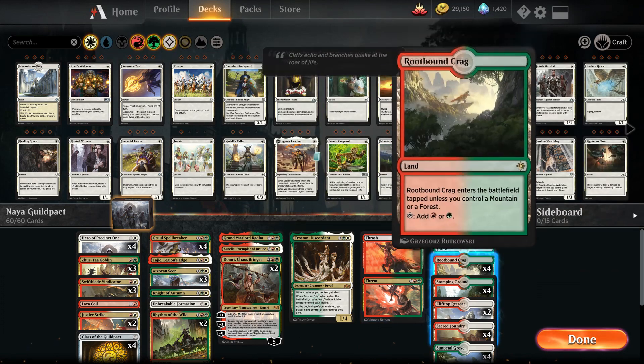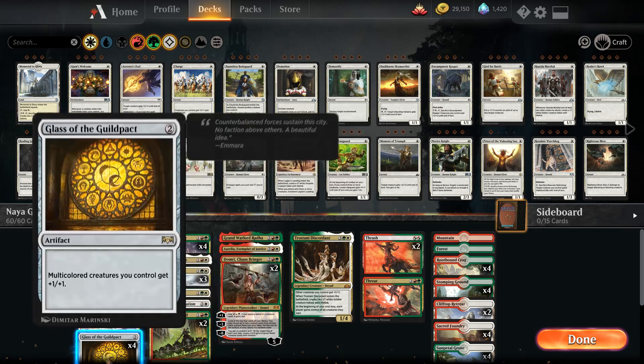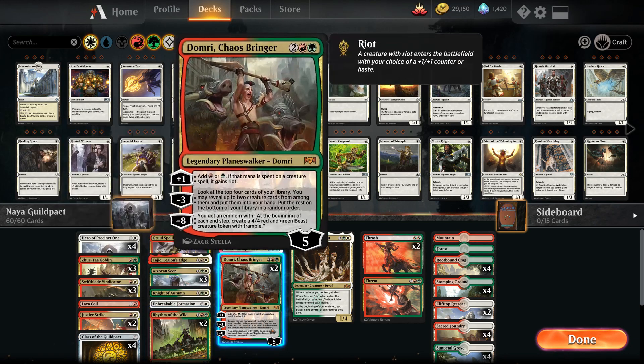The mana base uses Rootbound Crag, Stomping Ground, and other dual lands for all the Naya colors. This is Naya Guildpact — I've been wanting to build around Glass of the Guildpact for a while. Let's put it in best-of-one and see if it'll be worthy for a ladder-climbing video.